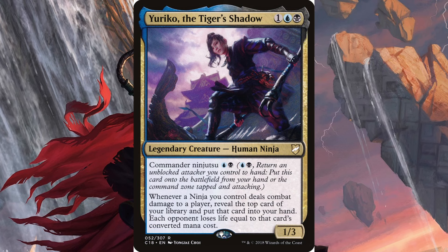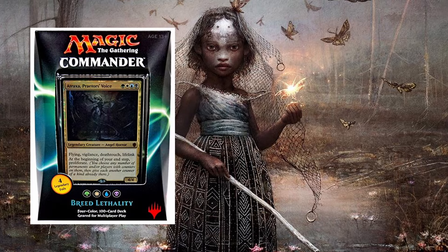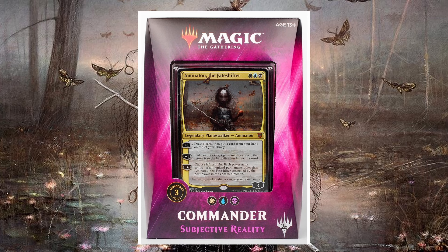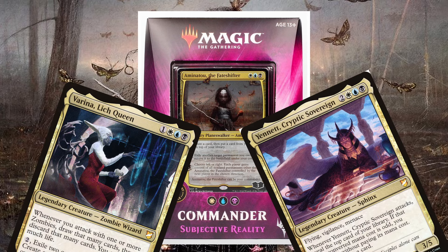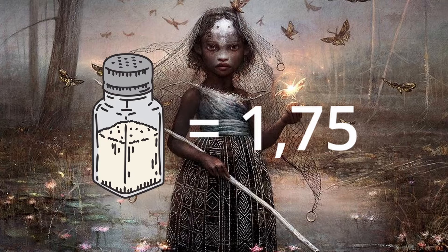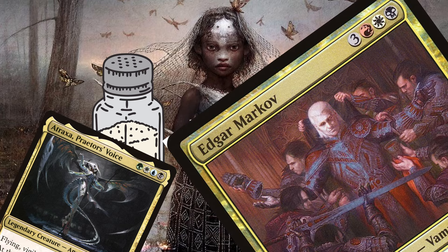Unfair usually means strong though, and strong commander designs tend to be very popular. Interestingly, similarly to Atraxa, the Ur-Dragon, and Lathril, Yuriko comes from a Commander pre-constructed deck — specifically from the Commander 2018 set — but unlike her colleagues, she didn't appear as the face commander, or even one of the alternatives, as she was part of the Esper-colored Subjective Reality deck. She surpassed her deck's three commander options by miles, which makes for a pretty unique story for a pre-con legend. That story also sadly comes with a 1.75 salt score rating on EDHREC, putting her at the third saltiest spot among the 10 most popular commanders, just behind Atraxa and Edgar Markov.